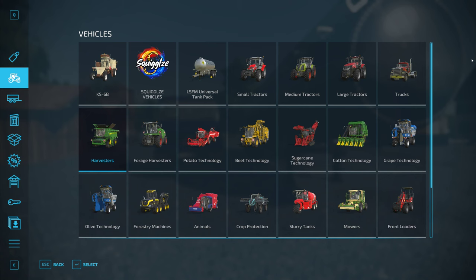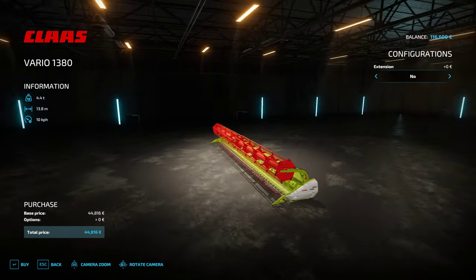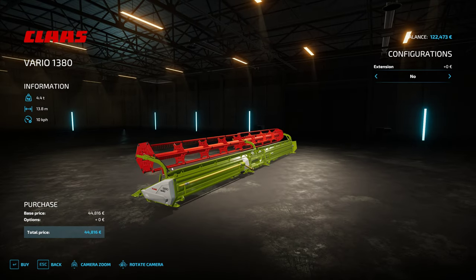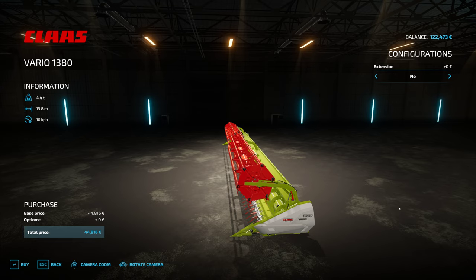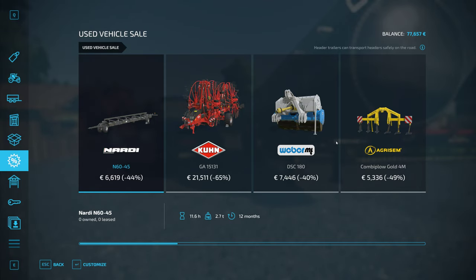I also saw in the used market this Claas header that's about half off right now. I think our current combine will handle this header — it'll definitely push it to its limits but I think it should handle it. If it doesn't, we're going to work on upgrading our combine. Our fields are getting big enough now and we need a more significant combine and header to take care of them. So let's purchase that header.